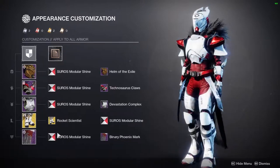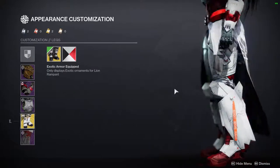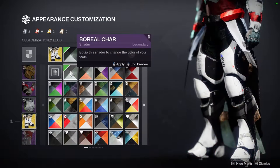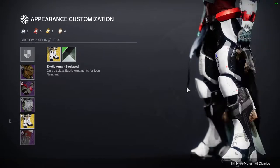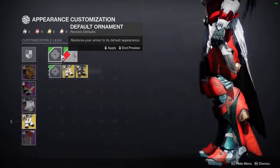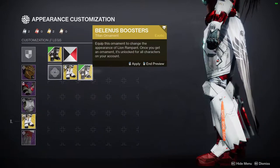This is my titan, and this one was pretty rough for me. It started with the exotic — the Lion Rampants. I decided to wear these because I felt the other two options really held your hand toward using red. This one specifically also requires something with white since the white accents don't change color, along with a big red lion emblem.